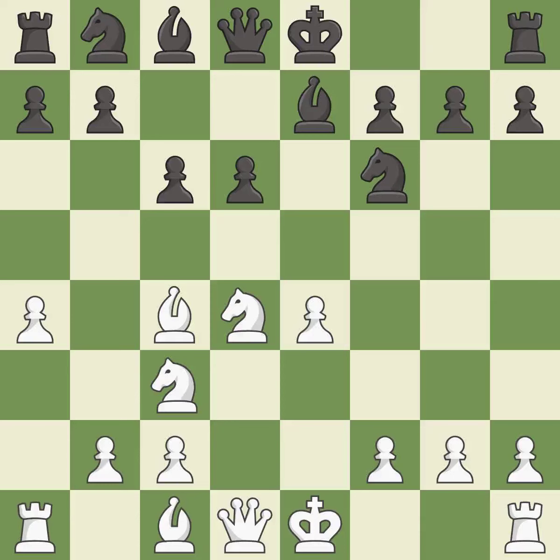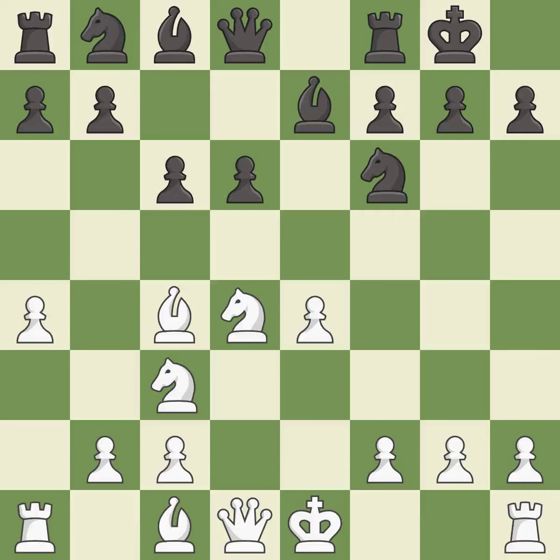That's not a mistake, but it's not the best move either. Castling gets the king to a safer square, out of the center of the board, while also developing a rook. Castling kingside tends to be safer because the king is further from the center.